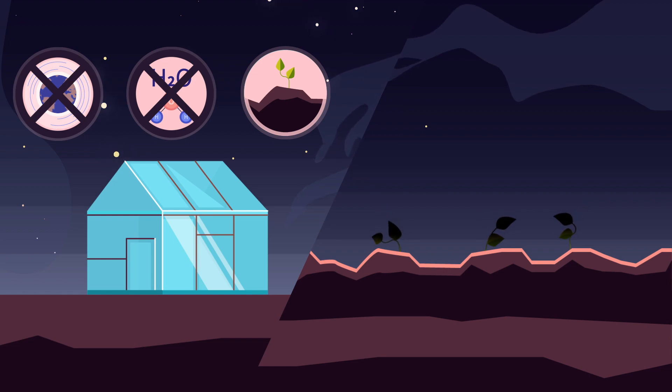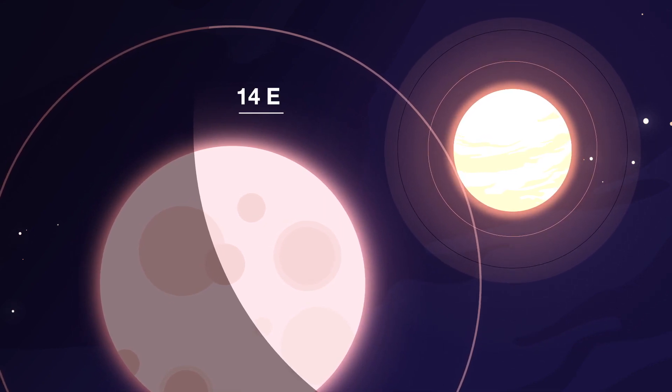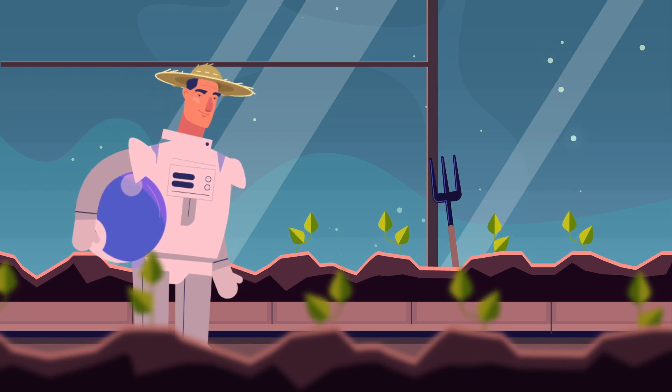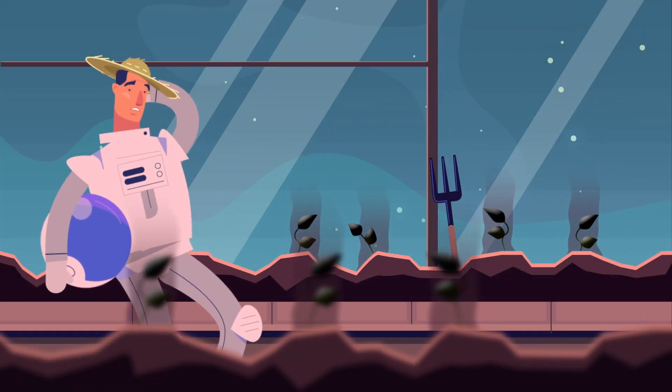But how long does the sun shine exactly? Well, for 14 Earth days straight. Plenty of time for your plants to flourish. But then 14 days of night follow and your harvest won't survive.